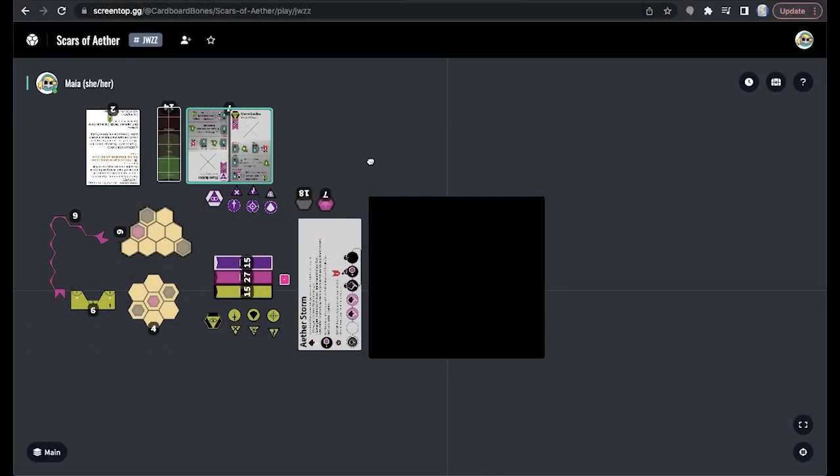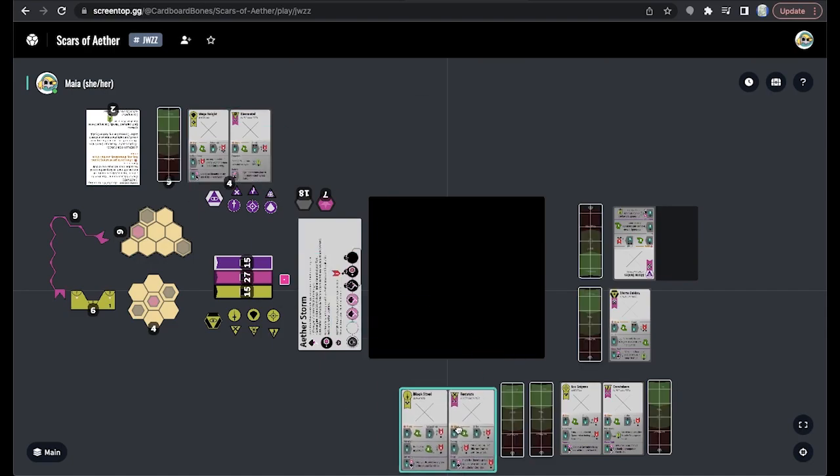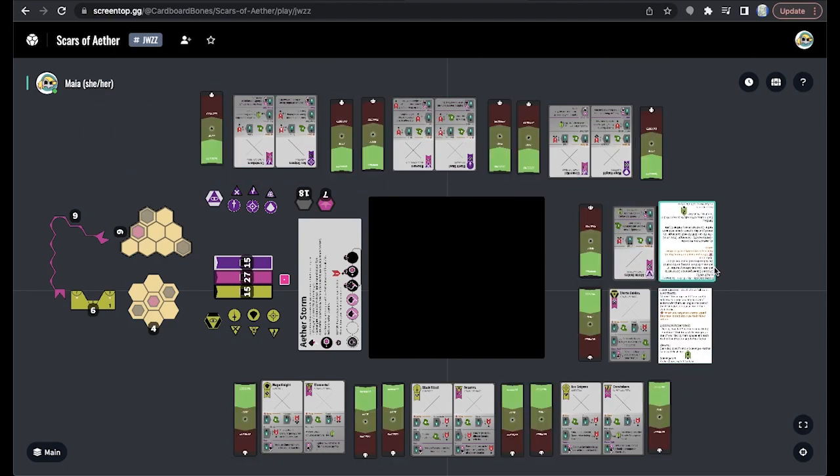Scars of Aether is a two-player post-apocalyptic skirmish game with heavy emphasis on resource management and plays in an hour or less. You and your opponent will take on the role of scavengers for your respective clans, fighting for control over aether crystals.